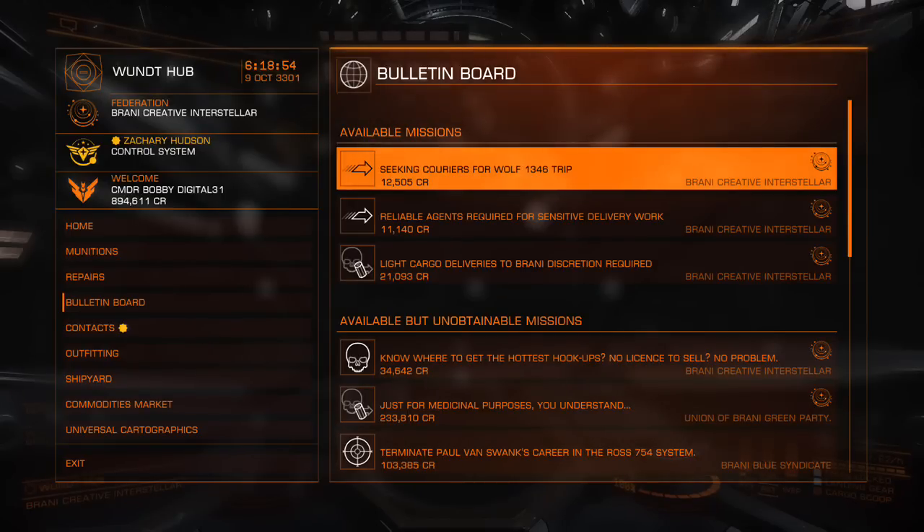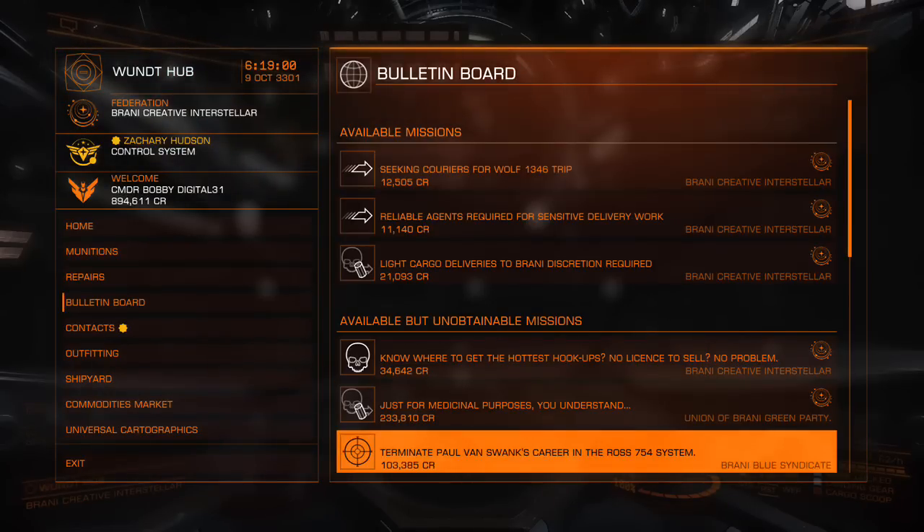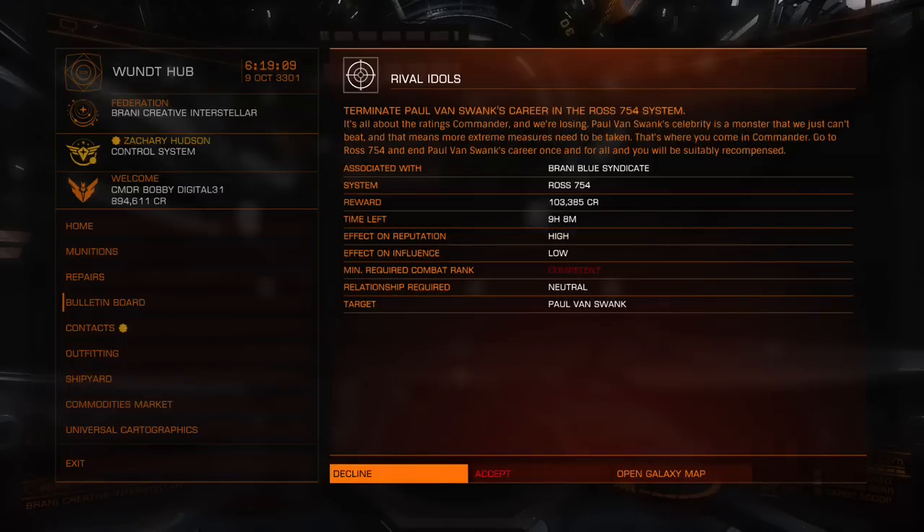Assassination missions covered. Let me show you one more before we end - this one here: 'Terminate Paul Van Swank's career.' You basically do what we just did: fly to the system, find the target, scan the ships - you have to do that now in the final release - and pull them out of supercruise with your interdictor like a fishing rod, then take them out. Hope you enjoyed the video. Bobby Digital, signing out.